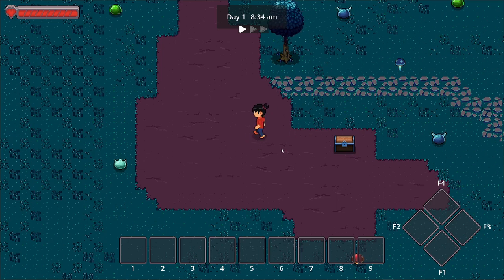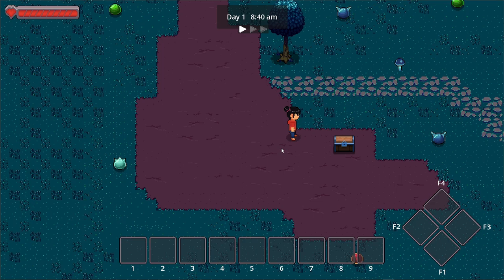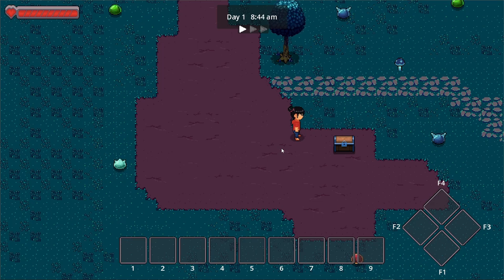First, we've added back the clothes to the player, so making her look more decent. Shout out to our pixel artist interns for helping us make those clothes. There's a couple more fashion stuff that we want to bring in, but for now it's all about gameplay.